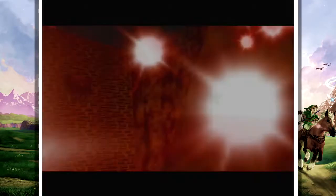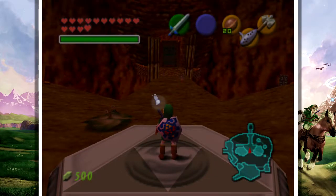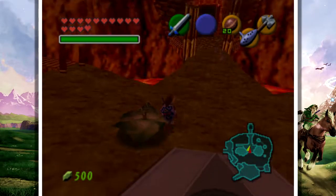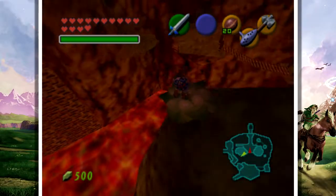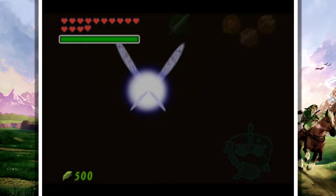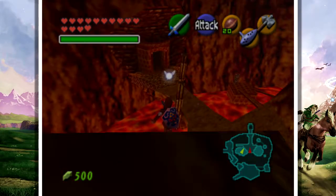The last bean spot I need to get is right here in Death Mountain Crater. Remember how I said there was a heart piece I couldn't get before because I didn't know how to get it? Well, this is how you get it. You stand on this bean spot and it takes me over the volcano, and I can jump off and — land on the bean spot again on accident. But the point is, that's how you get that piece of heart. That's what that bean spot is meant for — it's better than money.